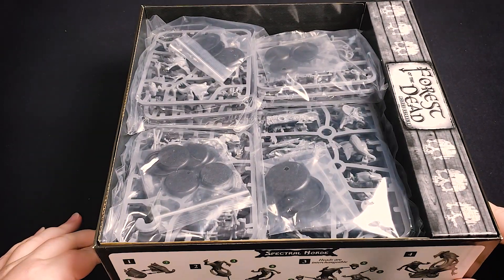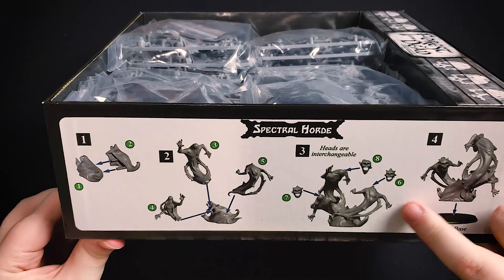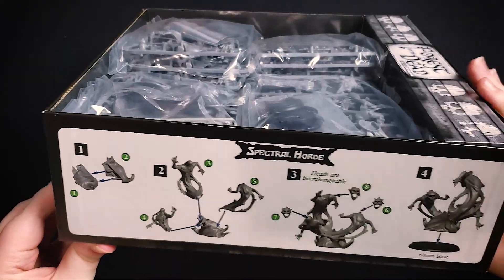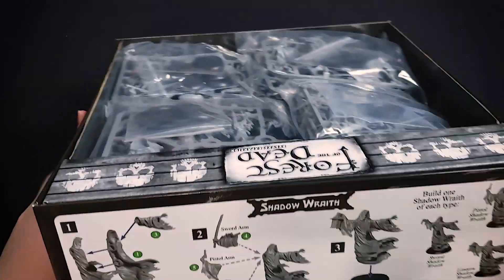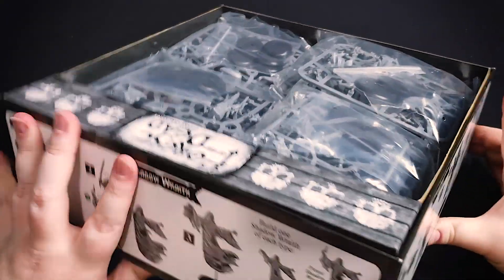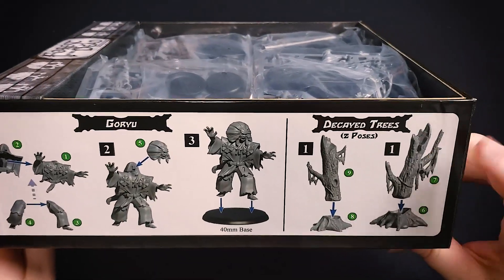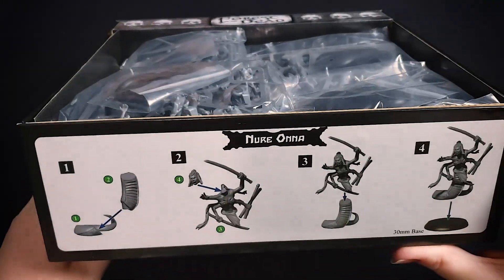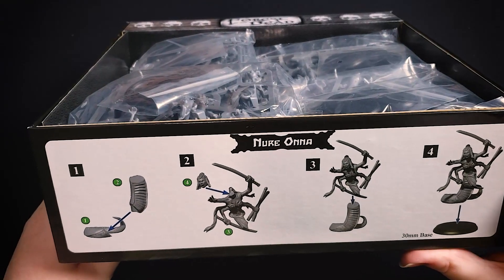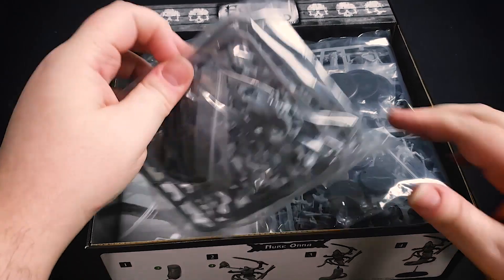Once you have a core game, you can add as many of these expansions as you want. Let's look at what we've got here for figures: a Spectral Horde, Shadow Race, a Goryu, decayed trees, and Noor Anna.